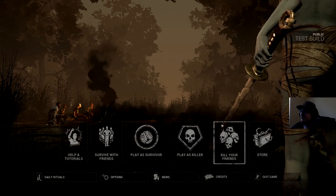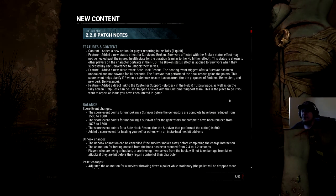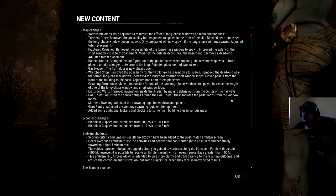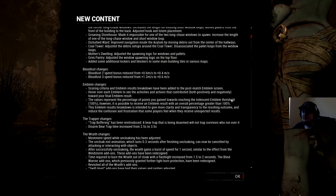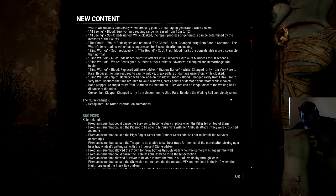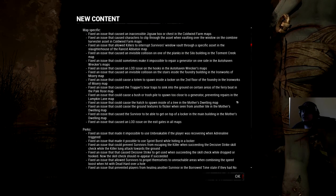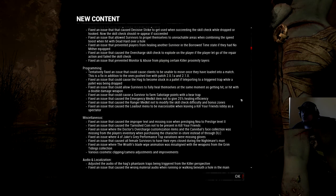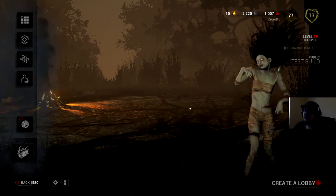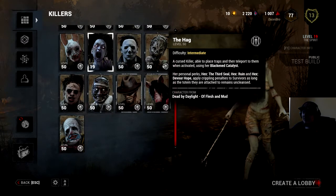The new PTB — new public test beta — has just been released. You can see the new killer twitching out on the right side of the screen. I'll go through kind of slowly so you can pause and read it. There's emblem changes, bloodlust changes, trapper changes, rate changes, nurse changes — readjusted the nurse's interruption animations, which isn't really what she needs — bug fixes, map-specific perk changes. This is gonna be a big patch when it goes live.